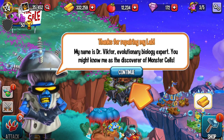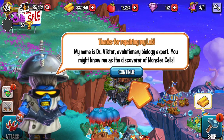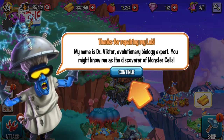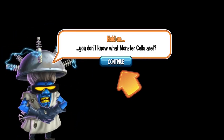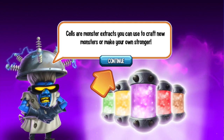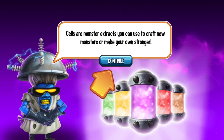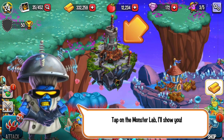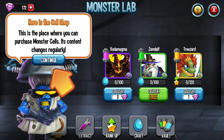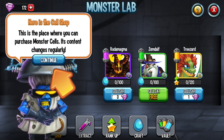Monster Lab is ready. My name is Dr. Victor, evolution biology expert — you might know me as the discoverer of monster cell. Monster cells are items you can use to craft new monsters or make your existing ones stronger. Tap on the Monster Lab and I'll show you the shop — this is the place where you can purchase monster cells.